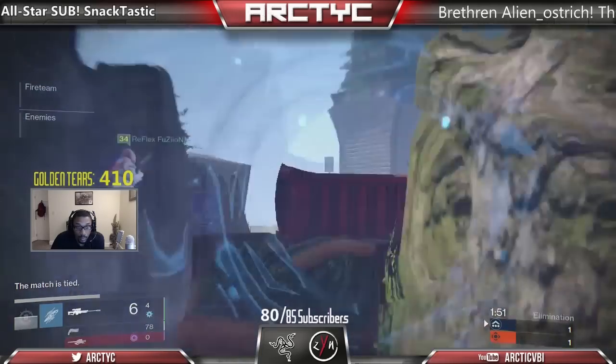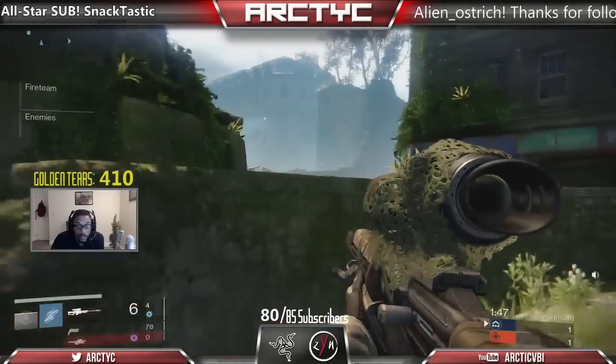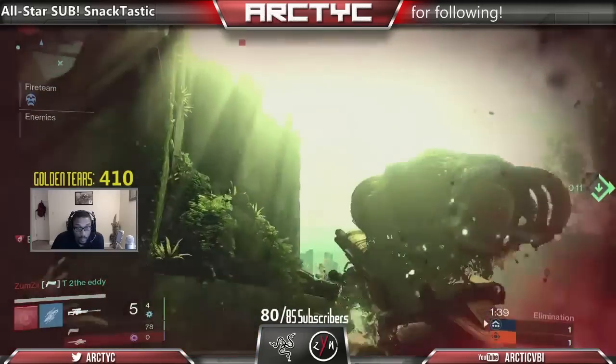For Warlocks, I've been using Axion Bolts a bit. Now that I have the Manacles, I've been using Scatter Grenades, which are phenomenal. And for my Sunslinger, I've been using Firebolt exclusively with either Gift of the Sun or Touch of the Flame.